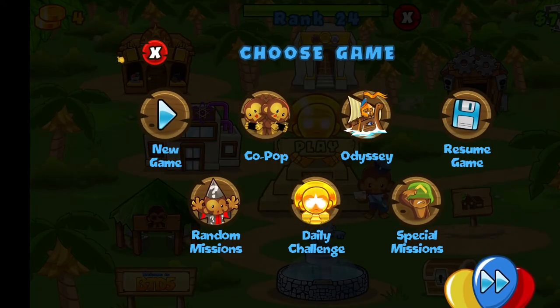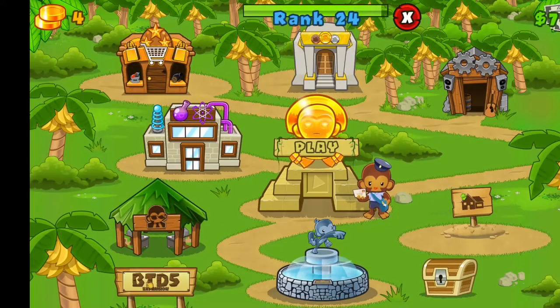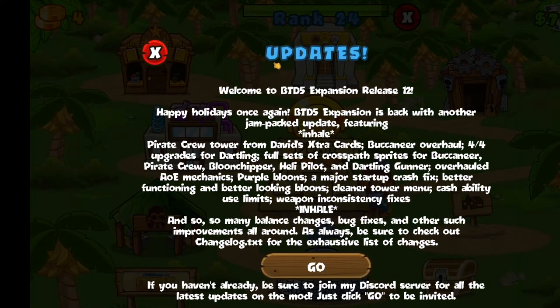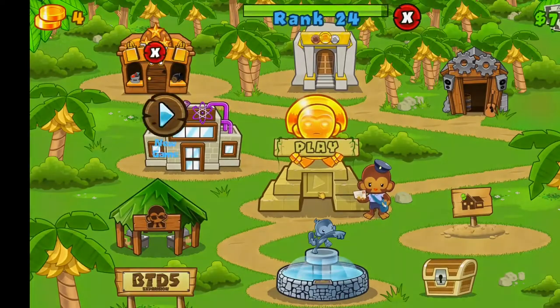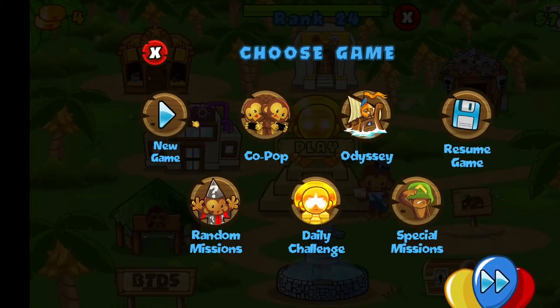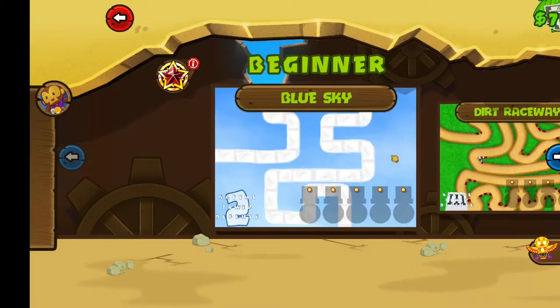Let's boot it up. As you can see, everything seems normal, except obviously it says Bloons TD5 Expansion. You also see the major thing, obviously, the Mod World. I'm leaving the link for the Discord server to install, download, and play the mod in the description below. As you can see, it says Expansion now.